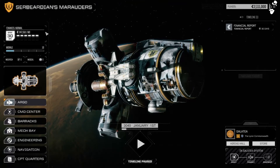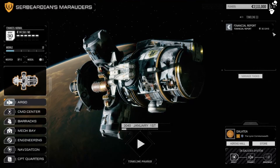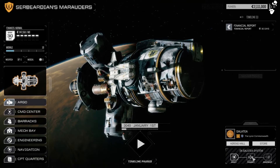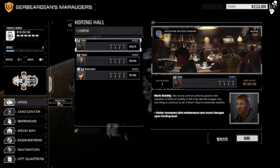At the moment we have about 6 months' worth of funding, and we have to pay every 30 days. We have a countdown clock down here. We are currently at Galatea, which is owned by the Lyran Commonwealth. We're in orbit right now and from the Argo we can access the system's hiring hall and the shop.